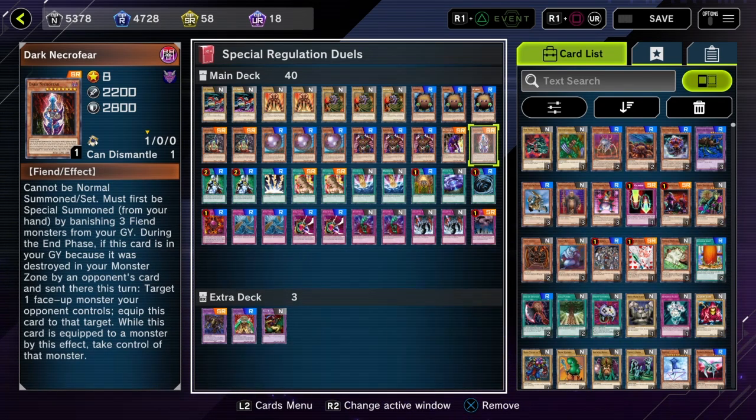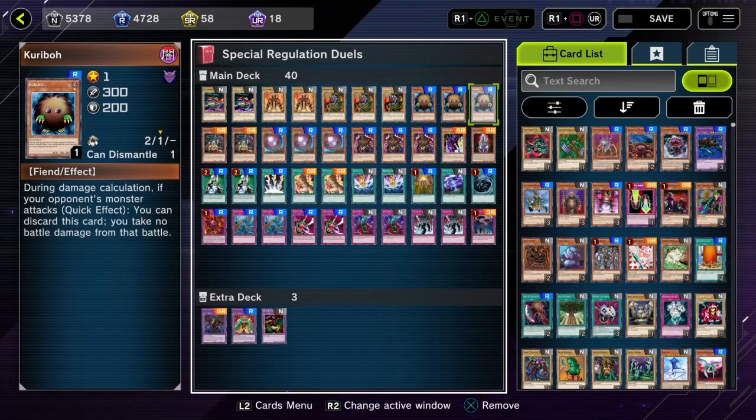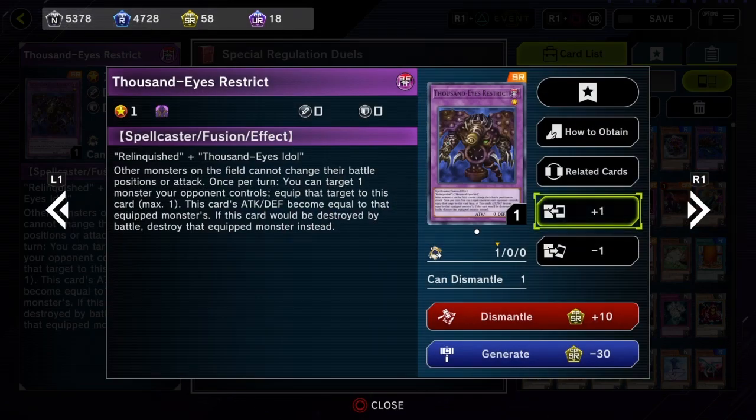And you know what else you get access to in Dark Fiends? One of my favorite monsters, Karibo. Karibo has been a meme for me for a while — anytime somebody tells me what card they should add in any game that isn't Yu-Gi-Oh, I just say throw in Karibo, because I think this card's hilarious. He is essentially the first ever hand trap: if your opponent attacks you, you can discard him and take no battle damage. But more importantly, he's a Dark Fiend level 1, so we can feed him to Metamorphosis to grab Thousand Eyes Restrict.